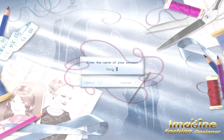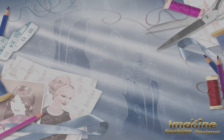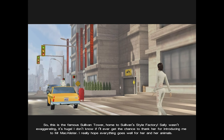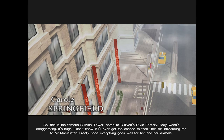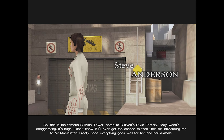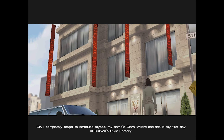Enter the name of your session — "bad program." The name contains special characters or spaces. So this is the famous Sullivan Tower, home to Sullivan Style Factory. Sally wasn't exaggerating — it's huge. I don't know if I'll ever get the chance to thank her for introducing me to Mr. McAllister. I really hope everything goes well for her and her animals. My name's Clara Willard and this is my first day at Sullivan Style Factory.